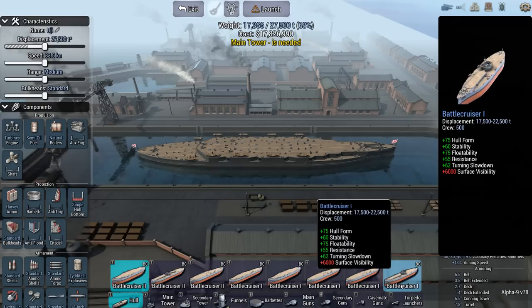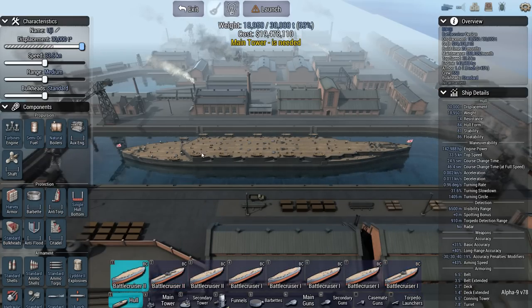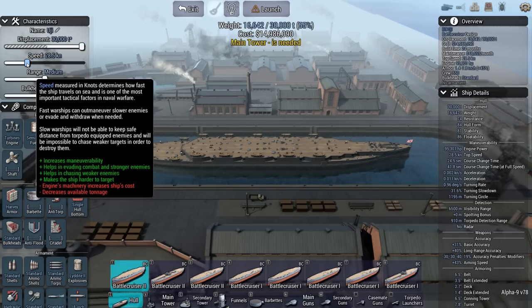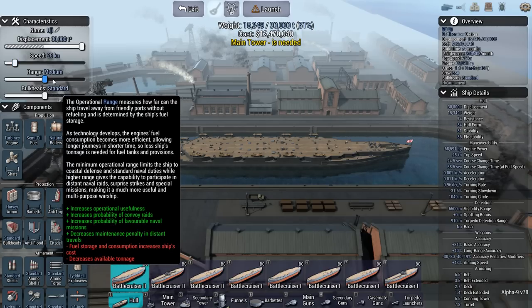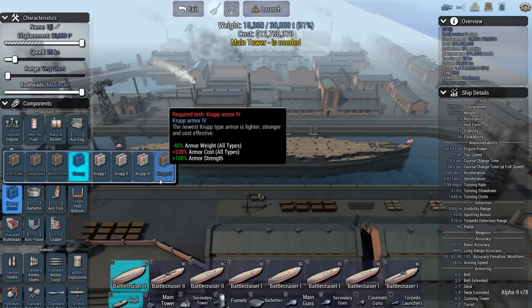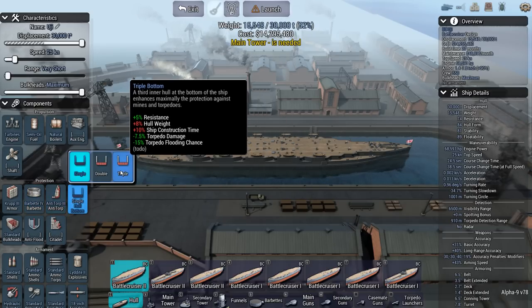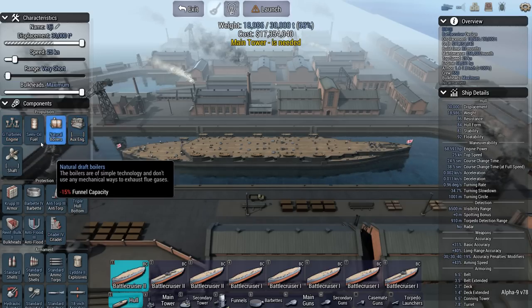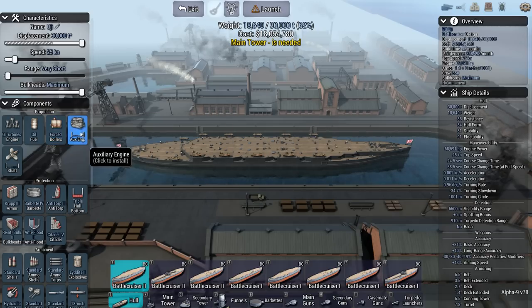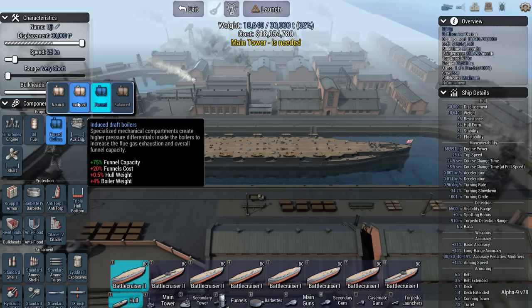I'm not going to go for speed. I'm probably going to build a battlecruiser tank, which is quite a contradiction because these things usually run away from stuff they cannot kill. But in this case, I'm not intending to run away — I'm intending to stay and fight. Corrupt 3 armor, the most protection I can get. Reinforced everything. Citadel, turtleback. Let's go for geared turbines — maybe induced boilers rather than natural, since they're quite a bit better. Funnel cost is not really a problem.